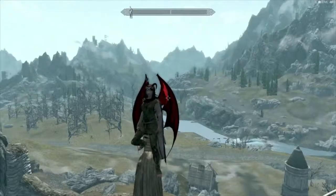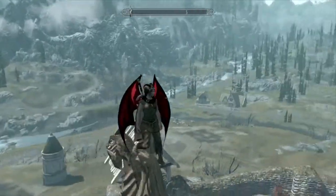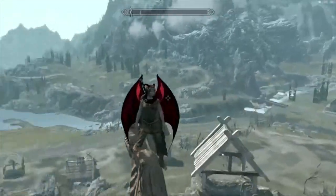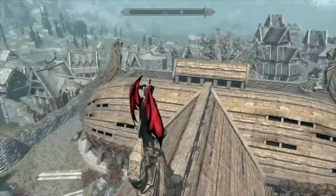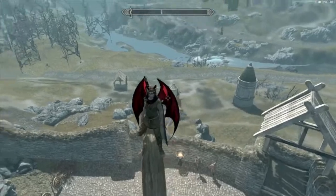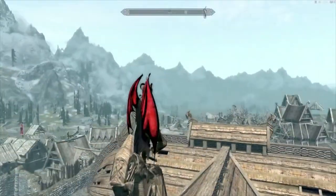Hey everyone, this is Evo Kirito here and this is episode 1 of Let's Play Modded Skyrim. I made this character Alexis — she is part of the succubus race, hence the horns and the wings. We are starting in Whiterun, just wanted to get past the tutorial. I have started the companions questline and we gotta go talk to Aella next.